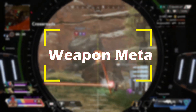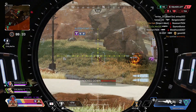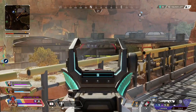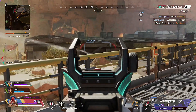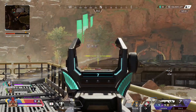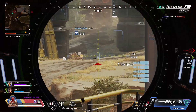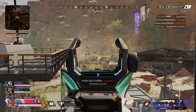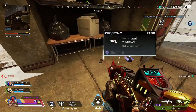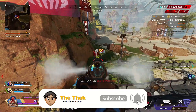It's a weird blend of long range and up close weapons this season, and that's partly thanks to Vantage bringing a big sniper meta, but it's also thanks to the return of the Skullpiercer. The Longbow is a lot more viable now thanks to the Skullpiercer, and the 30-30 Repeater now takes it as a hop-up. If you can hit headshots with the 30-30 and the Skullpiercer, it's a beast of a weapon. On top of that, the Wingman now uses sniper ammo, which means a lot more people are carrying sniper ammo and attachments.